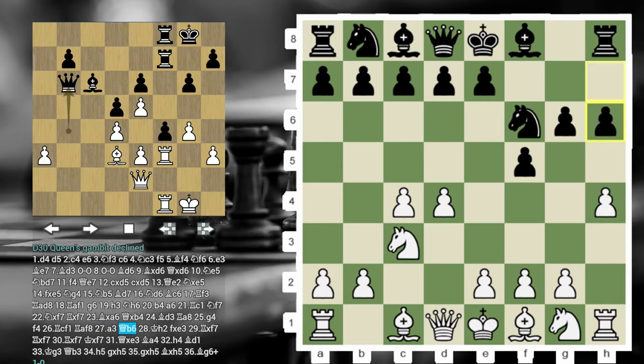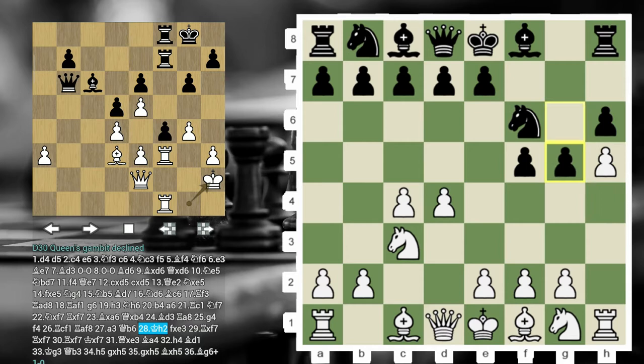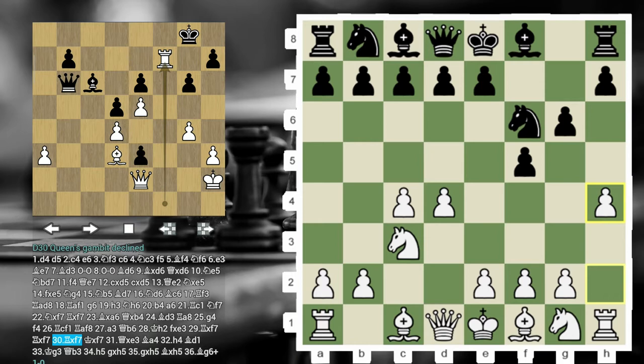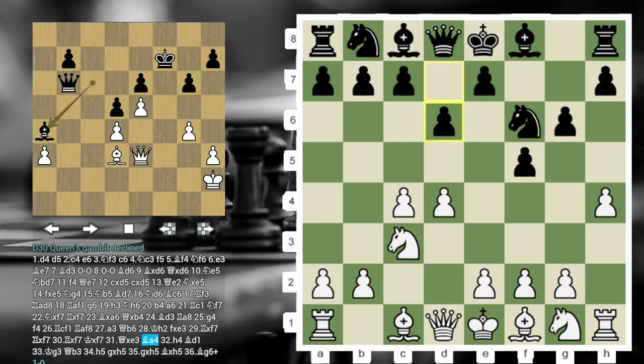Now H6 is one possible way to try to counter H5, so that you meet it with G5. But this is looking kind of ugly as well, because just look at this point on G6. Whenever White is going to open up the D1-H7 diagonal, Black's King is really going to get in trouble. This is again not a recommended way to try to prevent H5. Black has also tried D6 in the past, but White plays H5 no matter what.